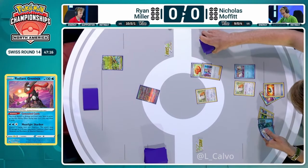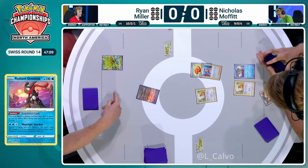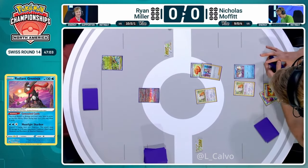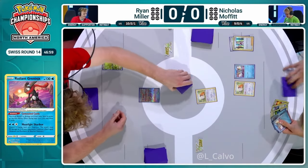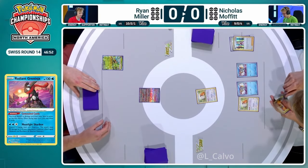I think that's probably got to be it. You don't need any more basics — you've got your Radiant Greninja, you've got Chien-Pao, you've got a second Frigibax. You absolutely do not need any more basic Pokémon. So if you hit a Rare Candy, you get your Baxcalibur, but the engine is what's important. There's not many supporters in the deck, and two of them are prized and one has been used. So having that Bibarel there to draw extra cards from the beginning of next turn is going to be a pretty big deal.